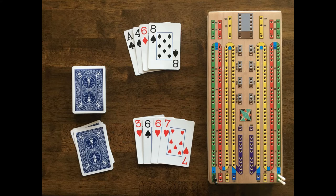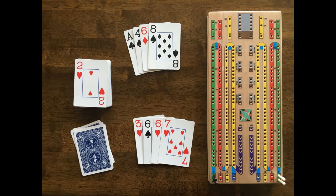The non-dealer grabs at least 4 cards off the top of the deck and leaves at least 4 on the bottom, and the dealer flips the top card. This card becomes the cut card and is placed on top of the deck after the non-dealer puts the cards he picked up back down. The cut card will be used later after each player plays all of his cards in the pegging or card play portion of the game.